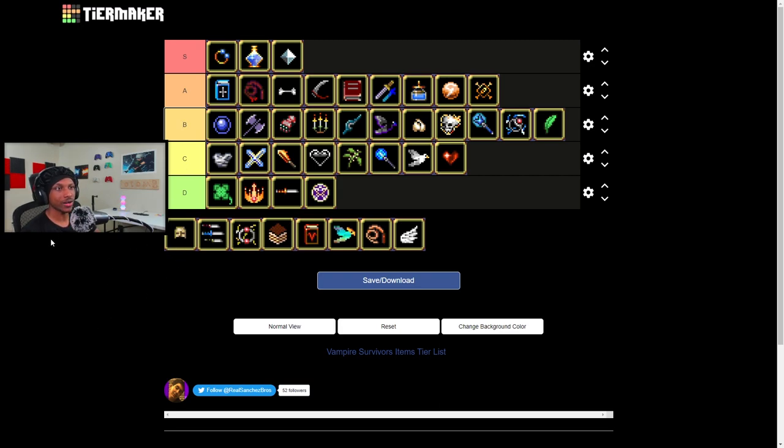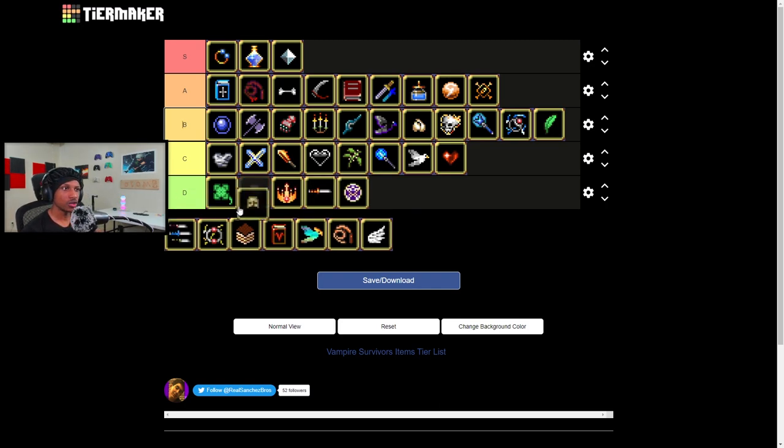Stone Mask increases the amount of gold per coin. This becomes pretty much irrelevant when you unlock everything in the game — it's like, I already have everything, so why do I need extra gold? You don't use it to evolve anything either, so it's just useless to me personally at this point.